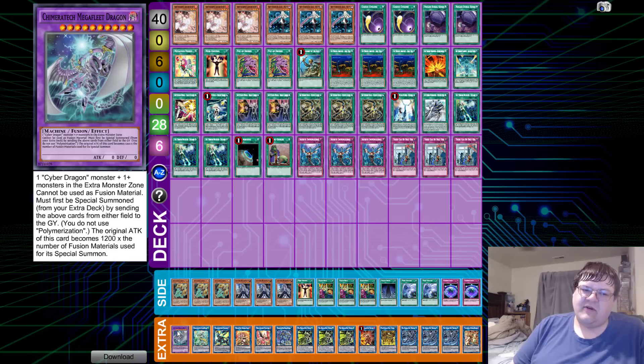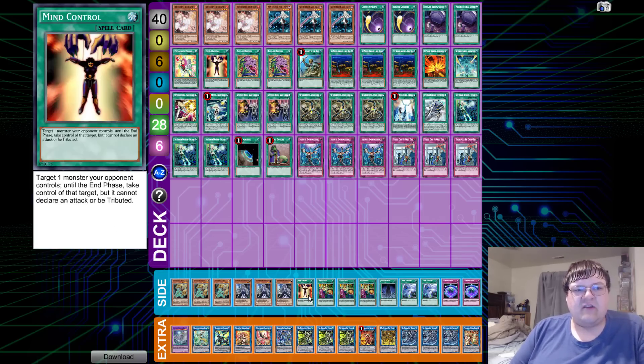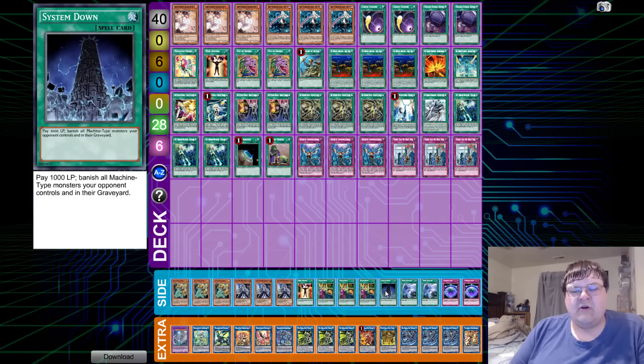Megafleet's general adaptability right now is actually insane. You're able to take advantage of your opponent's own Cyber Dragon monsters and just get a free contact fusion out, then start off your own combo. This card does so much work for all the decks right now. The side deck has triple Lancelot, triple Ghost Ogre, one Mind Control, triple Shared Ride, and one Systemdown.